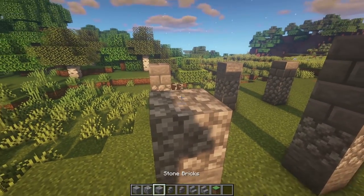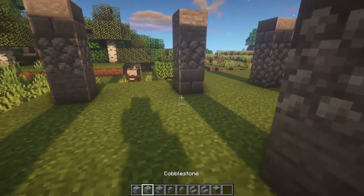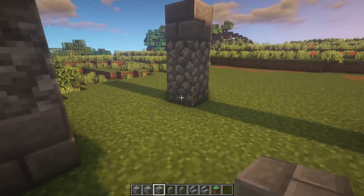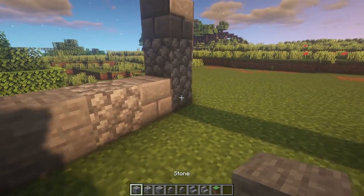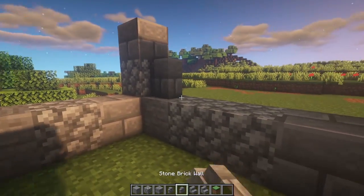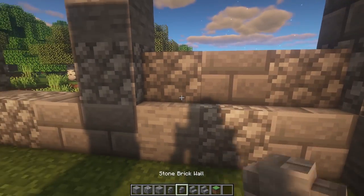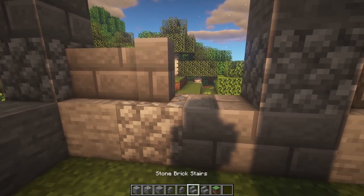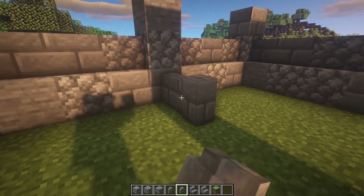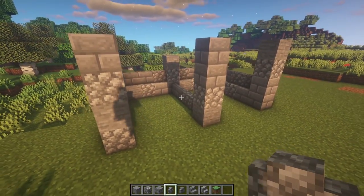The front three pillars are four high and the back three pillars are three high. In between the sides and the back we're going to be building a one-block-high wall, once again textured out of different types of stone. On top of that we're going to be placing some actual walls, mixing and matching the cobblestone and the stone brick wall, and then in the middle we're just placing some walls — no full blocks there.